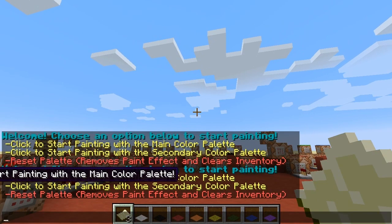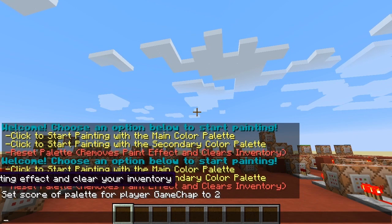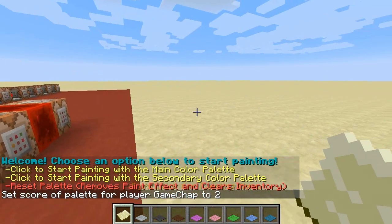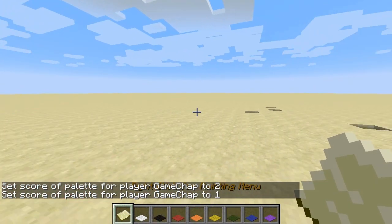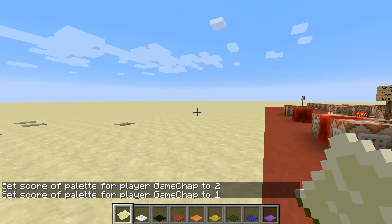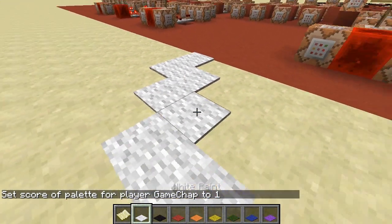Click to start painting with the main or secondary colour palette — you can actually click those options in the chat, like so. Oh, my goodness me, but it doesn't work in Minecraft very well. Well, not very well, but let's change back to the main colour palette. There we go. In order to begin your paint, all you have to do is choose your colour and start walking.